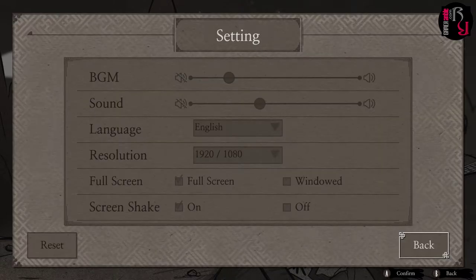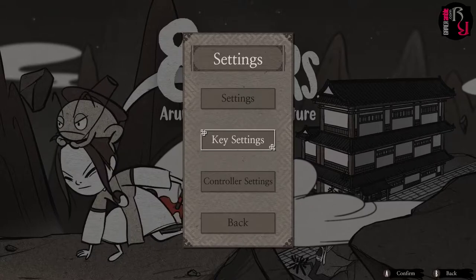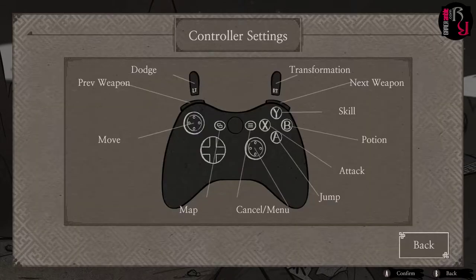Let's take a look at the settings. You can adjust the background music and sound, select the language and resolution, and choose between full screen or windowed, as well as enable or disable the screen check. Then there's the key settings — keyboard and controller settings for controllers.